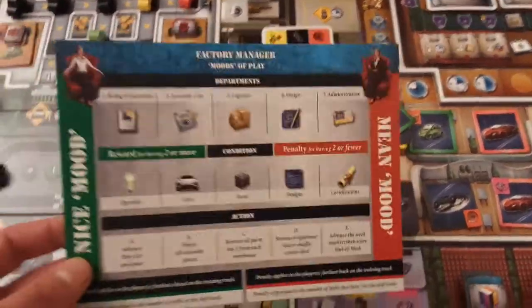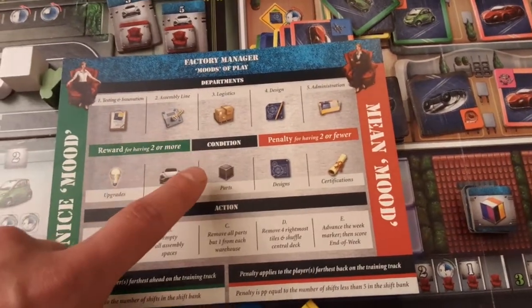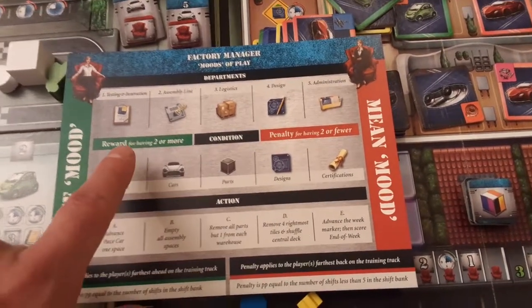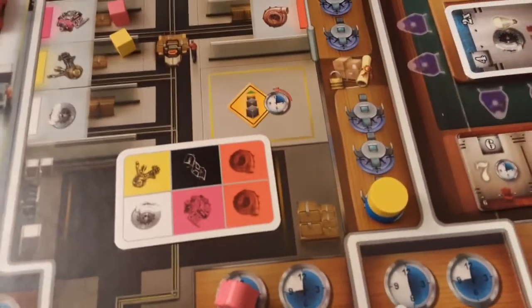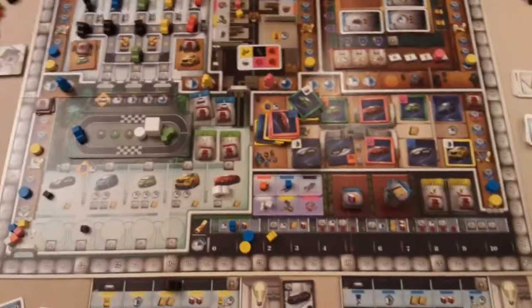When Sandra gets to a department — say logistics — in her good mood, she removes all parts but one from each warehouse and rewards the player with two or more parts who is highest on the training track. If two players are tied on training, they both get something. There is a lot going on here, folks.